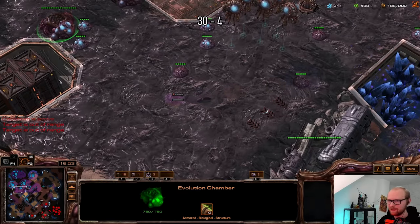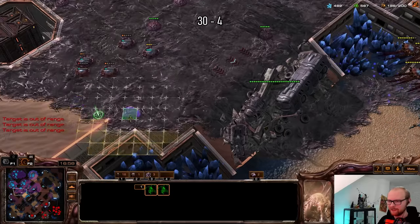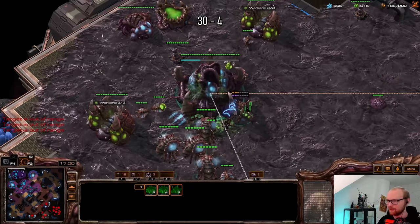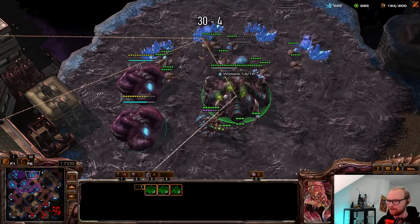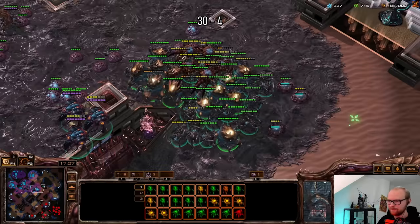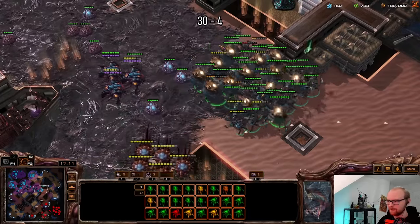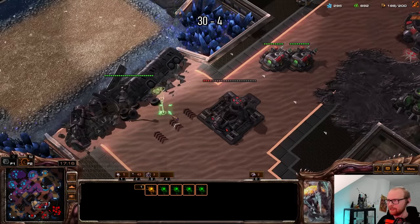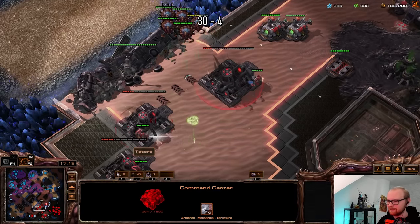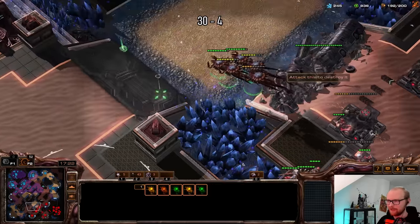I might die before I actually get there — that's the biggest concern. Let me get a little creep down here. He clearly used his drop earlier, which is kind of rude, but I guess we'll just have to live with it. Get another base as well, and then we'll see — maybe I can actually use these corruptors. Let's see what's over here — a widow mine, I don't like seeing that. How much supply do broodlords cost? I don't even know. Oh, is that a free liberator? That's what I'm talking about — value! The corruptors were going to be insane all along.